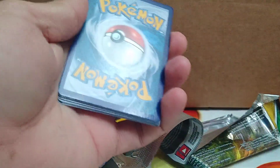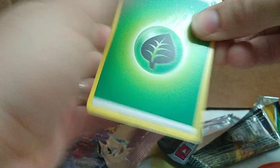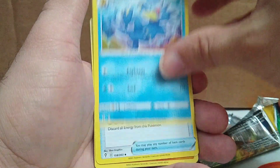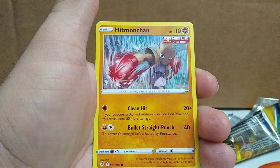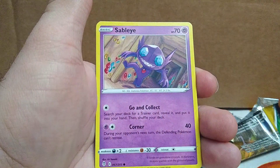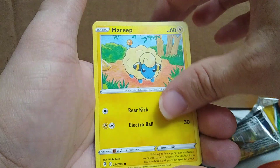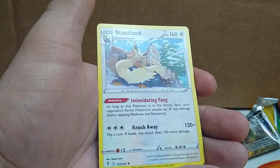Let's open up this Evolving Skies — go with this pack first. There's the card code for you. Started off with grass energy, Golduck, Single Strike, scroll of the fanged dragon, Hitmonchan, Lotad, Sableye, Teddiursa, Mareep. We have a reverse Cresselia and a regular Stoutland rare.